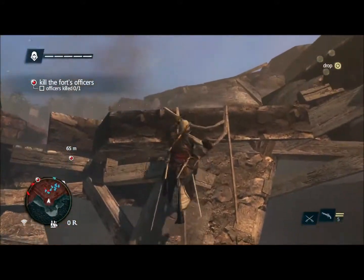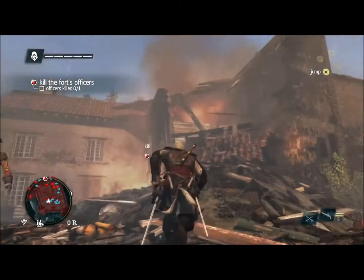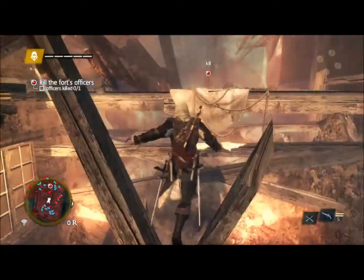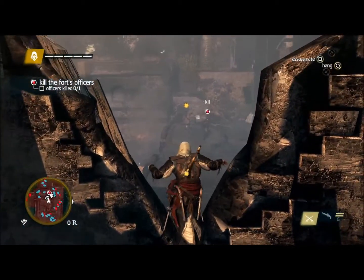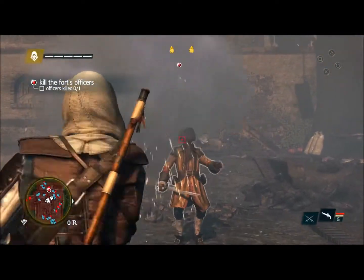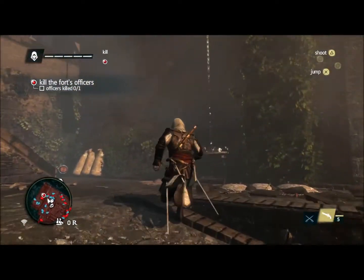Guards will attack you on sight. The battle's already started. Taking advantage of the chaos, we'll rush in and find the commander. Edward is a very agile pirate and an assassin. Using his free running, we can easily scale the fort and find the commander. And there he is. Using the new free aiming, we can headshot his guard — this is something new in Assassin's Creed games. Now that we're close, we'll use our running assassinate to take him out and take the fort.